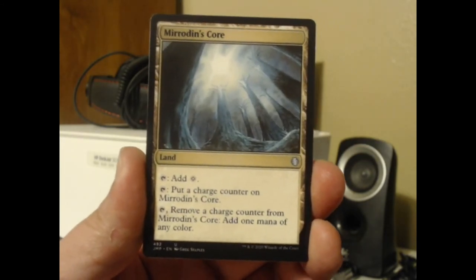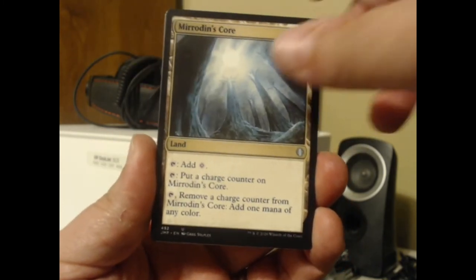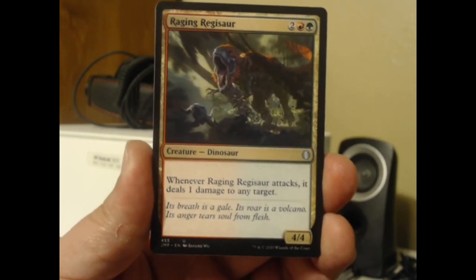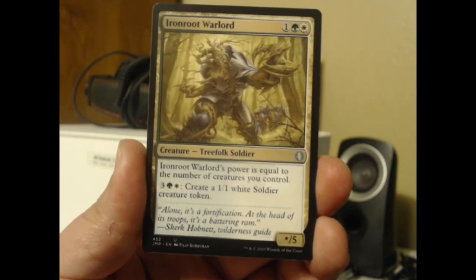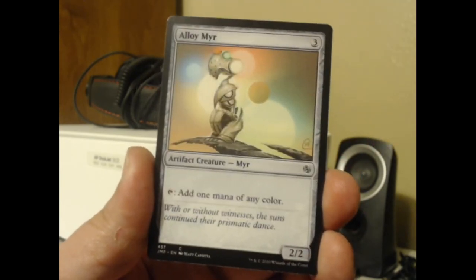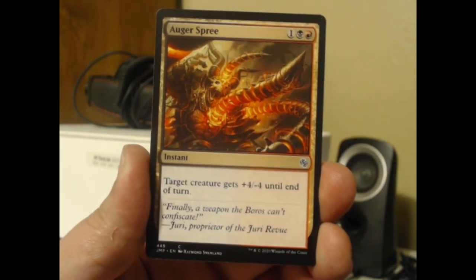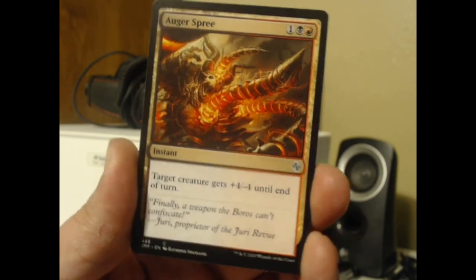Mirrodin's Core: put a charge counter on it, you can tap it for colorless, tap it and put a charge counter on it, or tap and remove a charge counter for one mana of any color. Raging Regisaur: whenever it attacks, it deals one damage to any target. Iron Root Warlord — I think that's a Guilds of Ravnica card. Alloy Myr: tap for one mana of any color. Auger Spree. I have a lot of this stuff I've never seen before, but I can tell it's reprints.